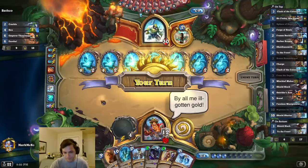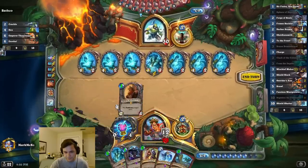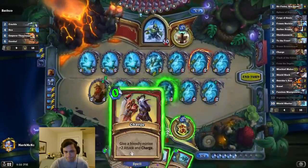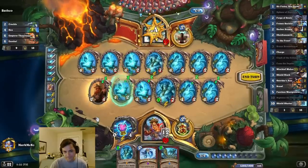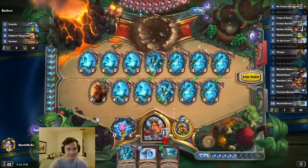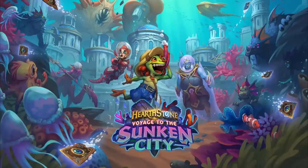By all my ill-gotten gold — could you imagine? Who knows what secrets will uncover? You will be crushed beneath the endless time. Feeble crons. I see you. Small indie company. What can I say?